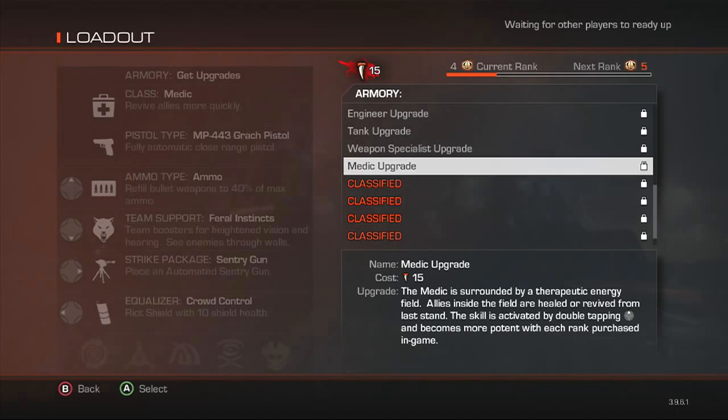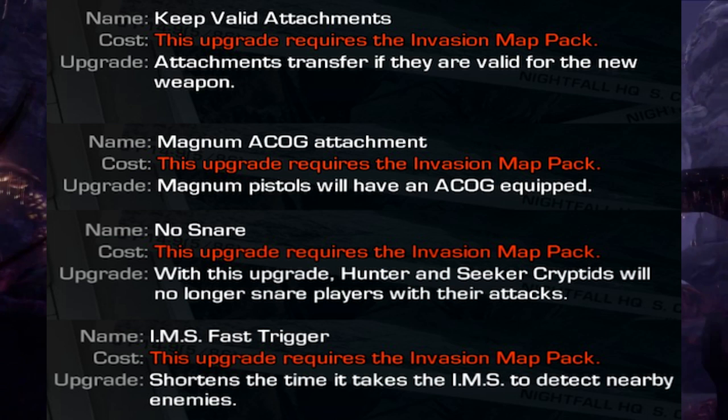The first thing I want to go over — I know everybody's really excited, I know I am — it's the brand new teeth upgrades. I've been waiting a long time for this. The first one they have available is Keep Valid Attachments. I have it all on the screen here for you, and it says the cost — this upgrade requires the Evasion map pack. Now of course you're going to need the new map pack to get this, but it doesn't have the actual cost. I'm pretty sure it's going to cost somewhere between 15 to 40 teeth for some of these — I really doubt they're going to be completely free. Keep Valid Attachments means attachments transfer if they are valid for the new weapon.